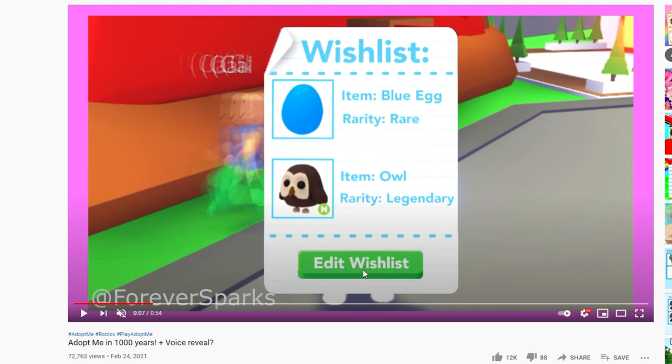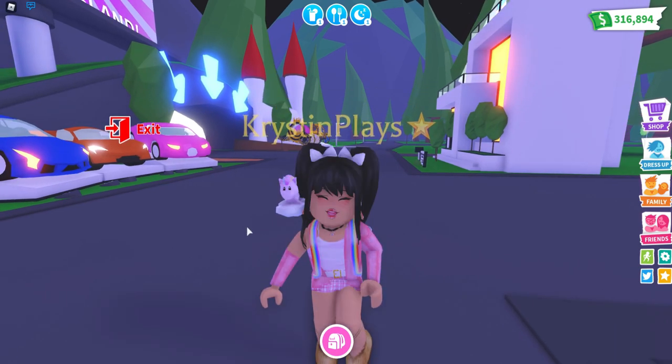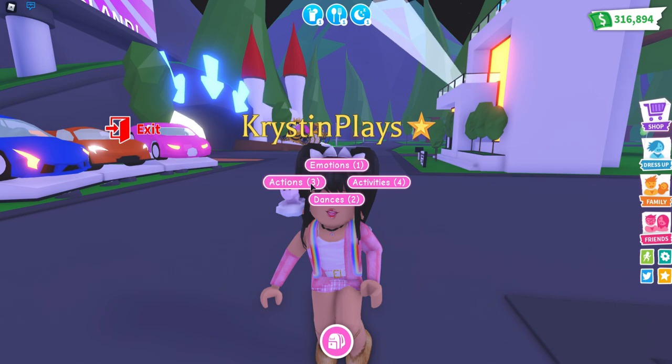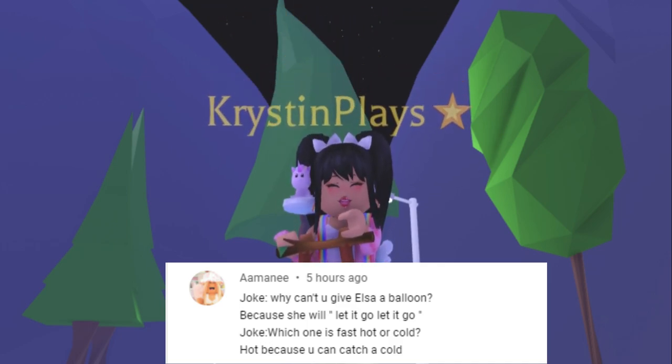I love that you can edit your wish list — so maybe if you get that item it'll automatically be removed, or if you decide you're not into owls anymore. This would be such a game changer for players that go on Adopt Me for trades or on trade servers. I think a lot of players would really enjoy this. All you'd need to do is click on another person and you'd have the option to check out their wish list.